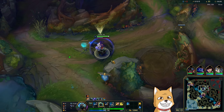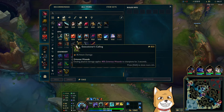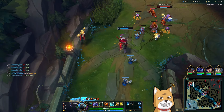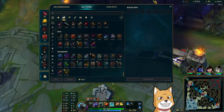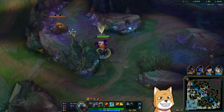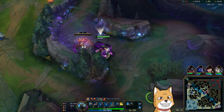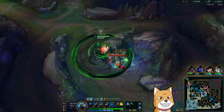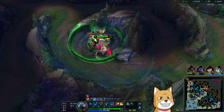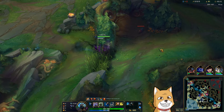They should spawn right — she probably started chickens. Okay, now we put two points into my R and then we max Q. Then we get Shojin for clear speed and of course other purposes, and after that we will see. We might need Sterax Gage this game — they have so much burst. Bloodmail just ain't gonna cut it. It looks troll but it's actually kind of legit — I guess she actually started on red buff.